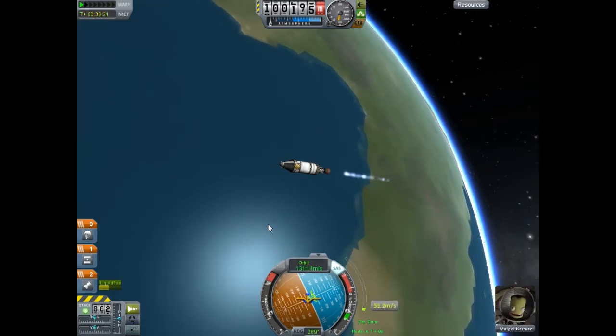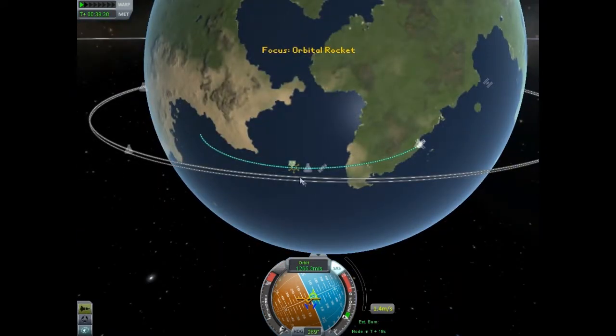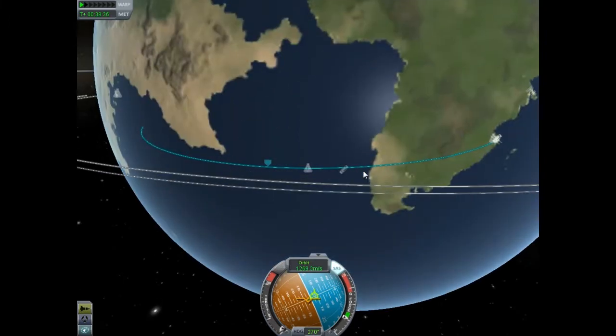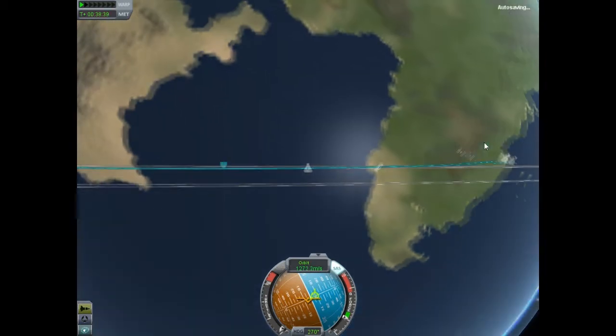Now you can do more precise maneuvers and make sure that everything is just fine. Then you can delete the node by clicking on it, right-clicking, and hitting the X. I know some space junk is going to fly past us and stay in orbit, but that's no big deal.